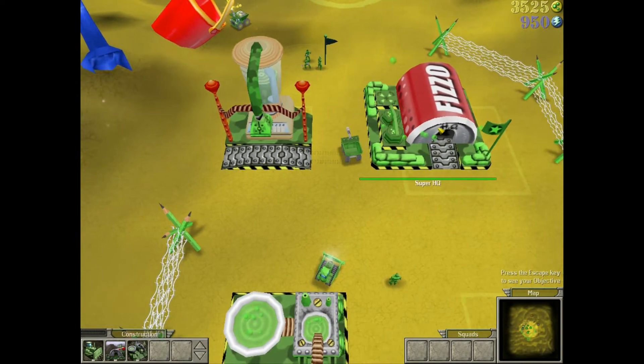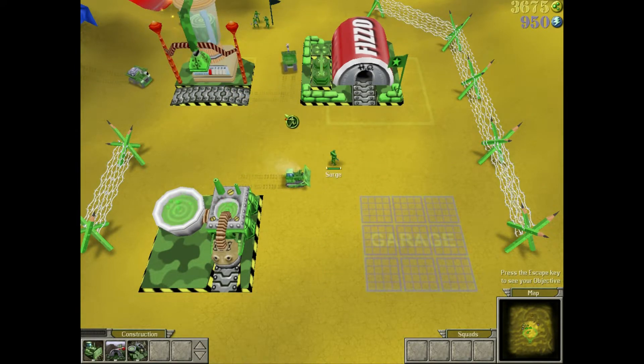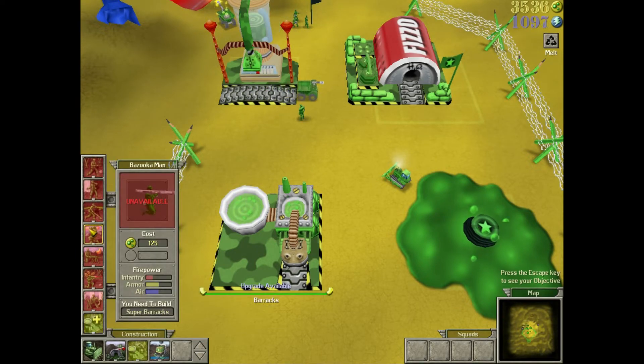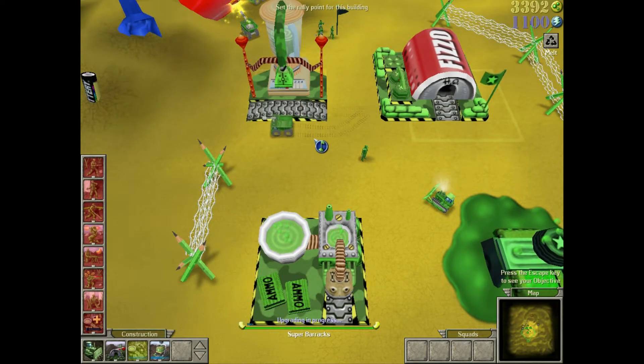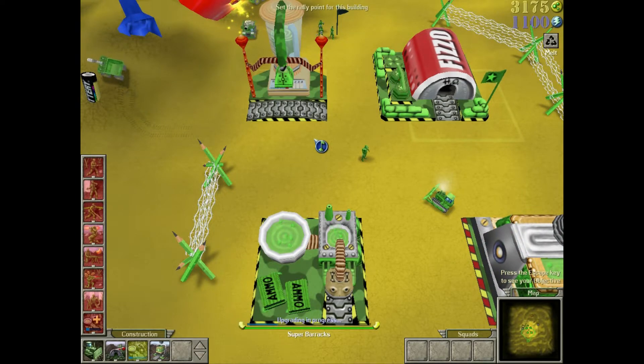The HQ is now upgraded. Go to the bulldozer's build menu and construct a garage. The units built by the garage require electricity as well as plastic, so your dump trucks will automatically start collecting both resources. If you select the barracks, you'll notice that some of the units on the build menu cannot be built. To unlock them, you'll need to click on the upgrade. When the upgrade is complete, you will be able to build all the units listed in the barracks. Now try building some base defense — use the bulldozer to construct a guard tower.